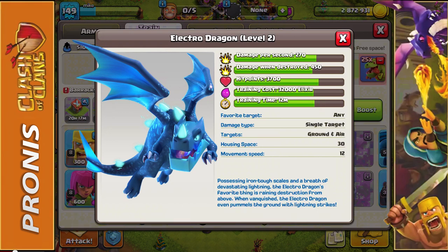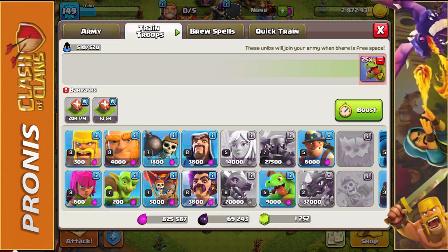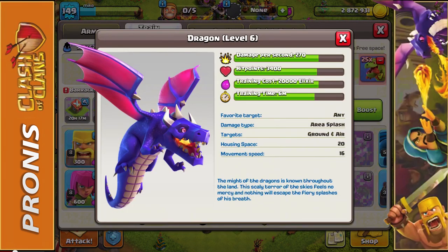Yes, they are very expensive and take a very long time to train, but people who are really into using them are willing to wait basically 2 hours of training time. Comparing them to a regular dragon — my dragon is level 6, doing the same 270 damage per second to a single building, with 300 less hit points, half the training time, and 12,000 elixir less training cost.